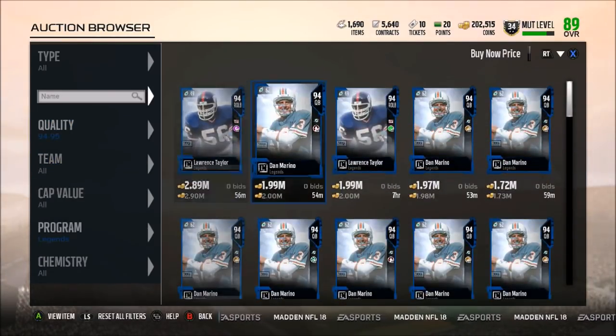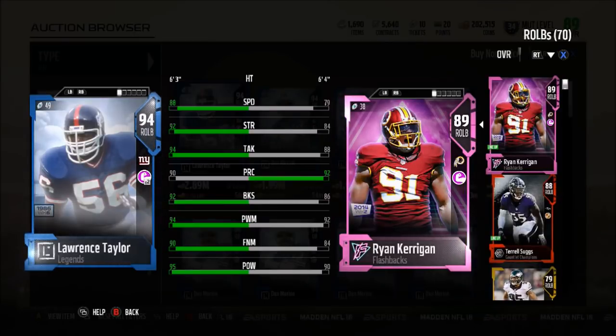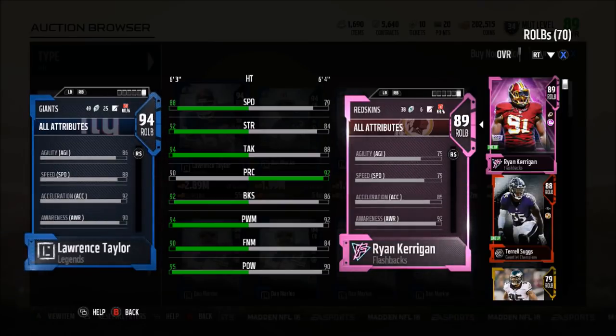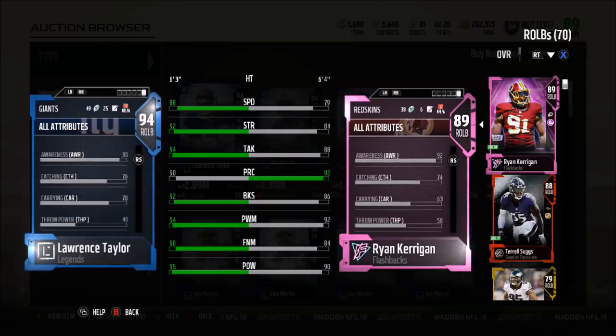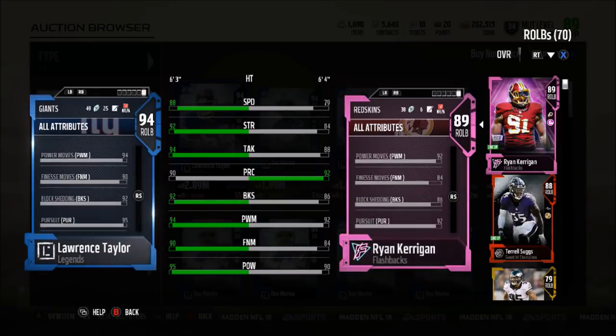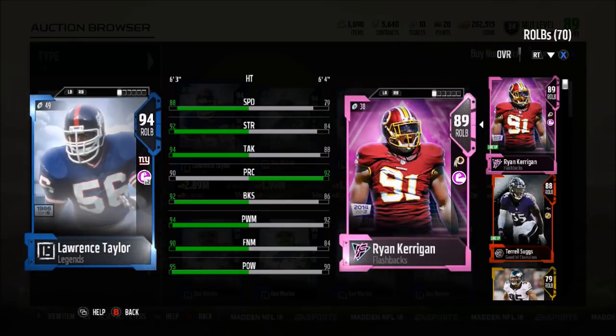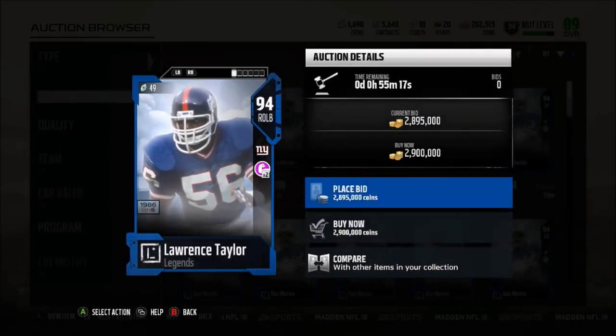We also have Lawrence Taylor up. This card is an absolute stud: 88 speed, 92 strength, 94 tackle, 90 play recognition, 92 block shed, 94 power move, 90 finesse move, 95 hit power, and 92 acceleration. He hits elite tier thresholds in power move, block shed, tackle, and strength, plus 88 speed. He also has 76 catching, 86 jumping, 79 zone coverage, and 95 stamina. He might just be the best pass-rushing outside linebacker — maybe even the best outside linebacker in the game.